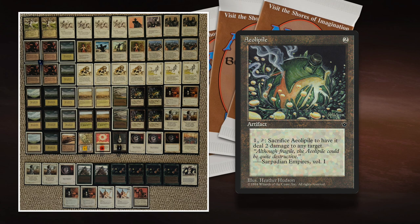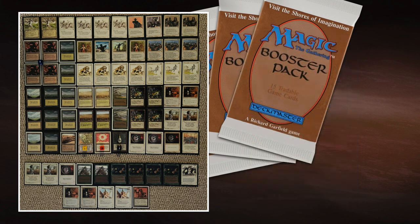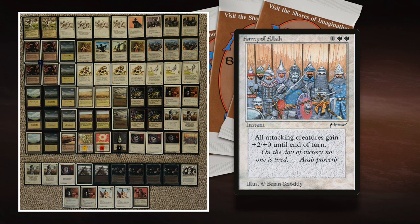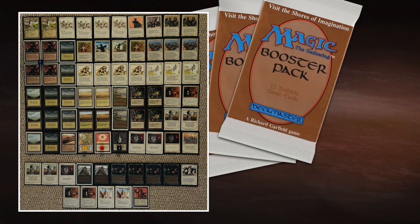Aeopile with first strike is fantastic. There's another card that works so well with first strike: Army of Allah. Army of Allah gives all his creatures +2/+0, which works super well with first strike — first strike damage comes in first, the creature dies before it can deal damage back. It's a really, really good strategy. This deck is looking really good.